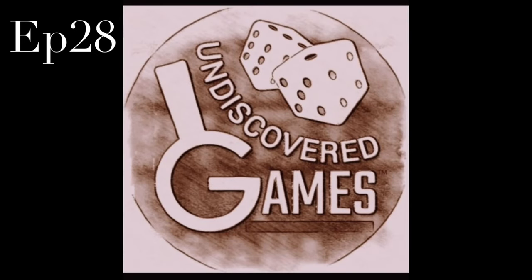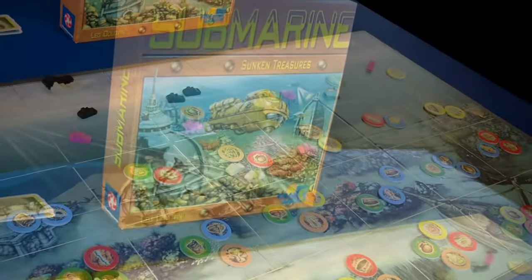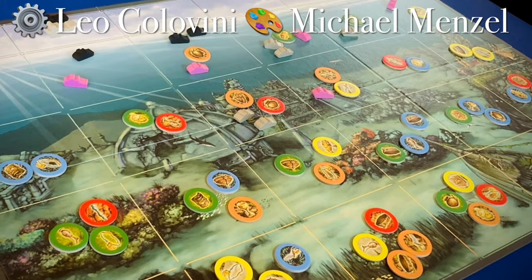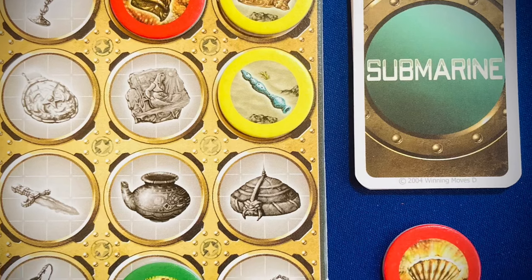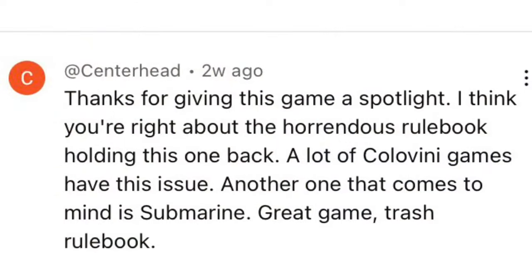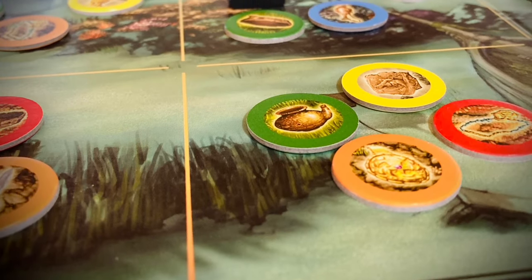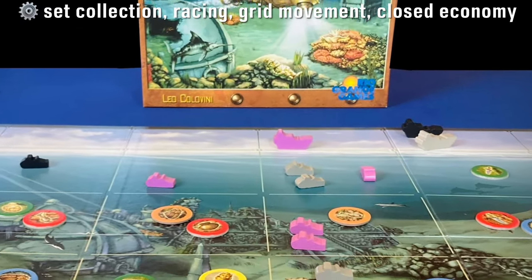Welcome to episode 28 of the Undiscovered Games video podcast, where we take a look at the lesser known board games of the world. We're going back to 2004 today with a very unknown game called Submarine. This was designed by Leo Colovini with beautiful artwork from Michael Menzel — two of my favorite names in the industry. I had never heard about this game until recently when a kind YouTuber commented on my Hector and Achilles videos. You put Submarine on my radar — or I should say, on my sonar — because we're going to be going below the ocean surface to try to collect sunken treasure.